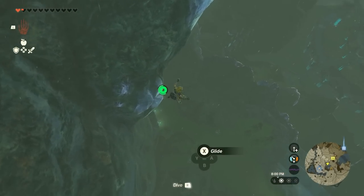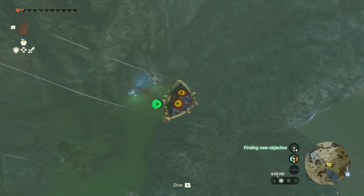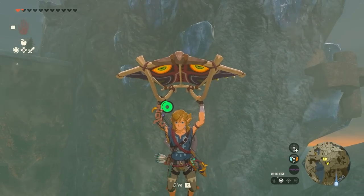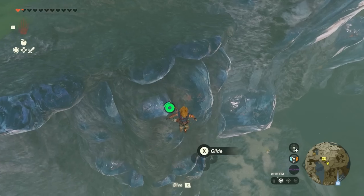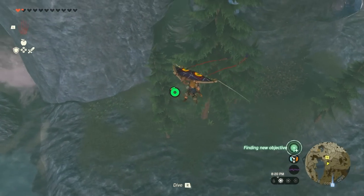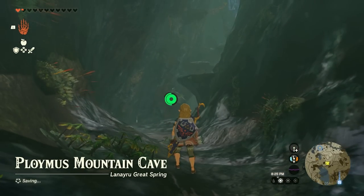Head down and you'll find a door below with little lights. We're not going to enter that door — go to the one right below it. You can see the landmarks and the waterfall. Drop down, and right when you get to the tree, you'll arrive at the cave. This is the Polymus Mountain Cave.